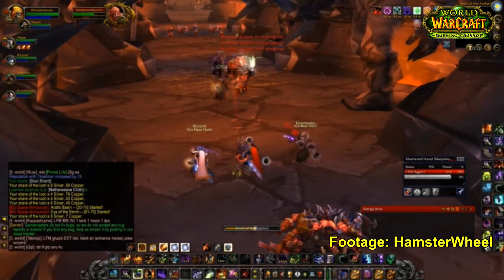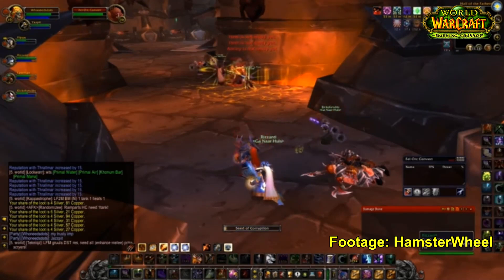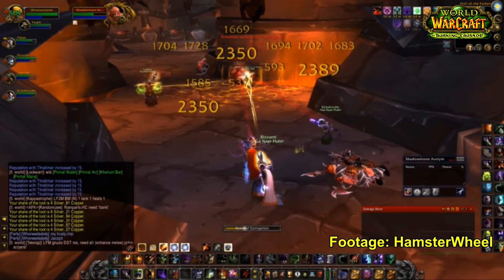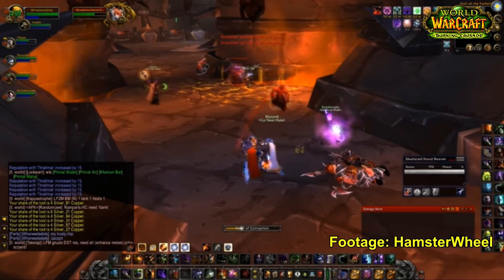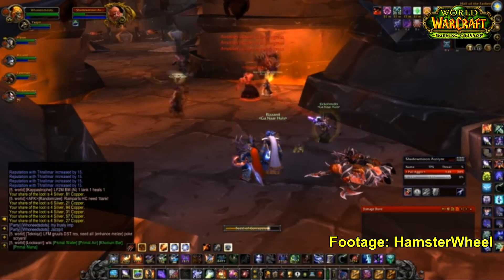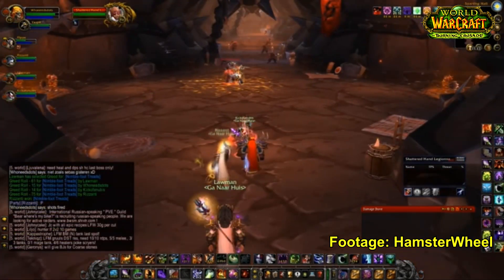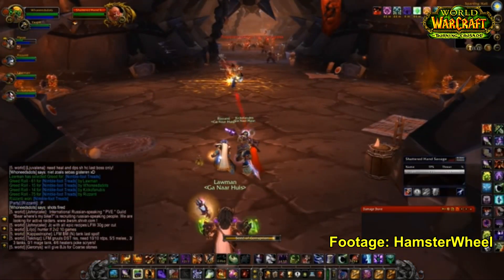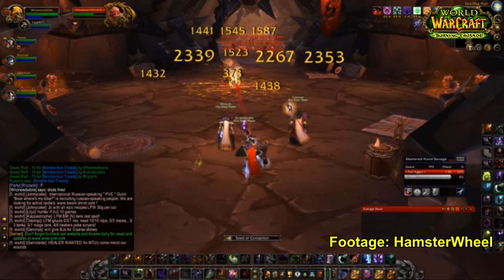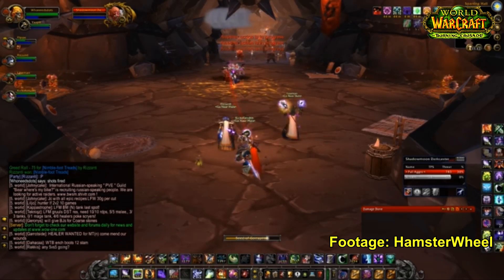The second I see a warlock in my dungeon group I instantly put a Blessing of Salvation on them to reduce their threat, because I know a warlock is going to be really good at stealing my threat. Warriors have a much harder time than Protection Paladins with a warlock in the group because they can't buff them with a Salvation buff. A friend and I were talking to a bartender at our local pub who also played World of Warcraft — he played a warlock and told stories of all the confrontations with protection warriors who simply couldn't hold threat when he was spamming Seed of Corruption.